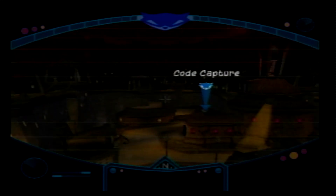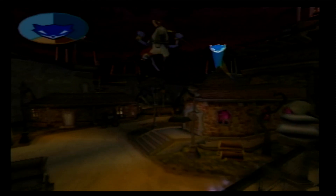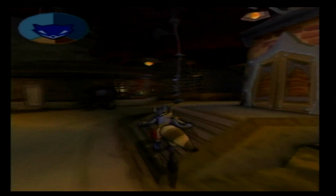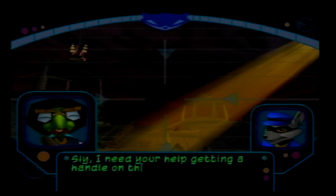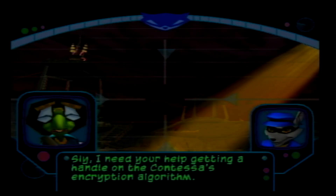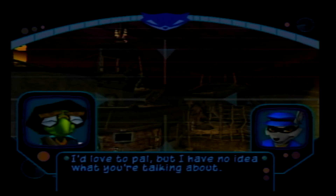Alright, Big House Pearl - that's Murray's co-captor. I'm gonna do that one now. Should be very simple. Pretty interesting level. Sly, I need your help getting a handle on the Contessa's encryption algorithm. I'd love to, pal, but I have no idea what you're talking about. Alright, I'll explain it to you one piece at a time.